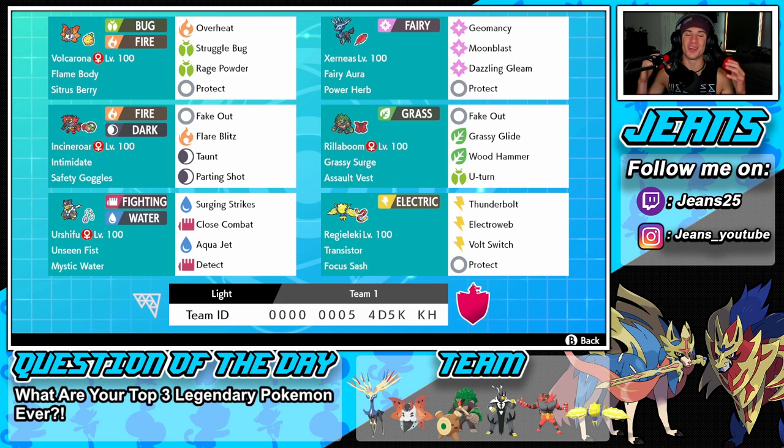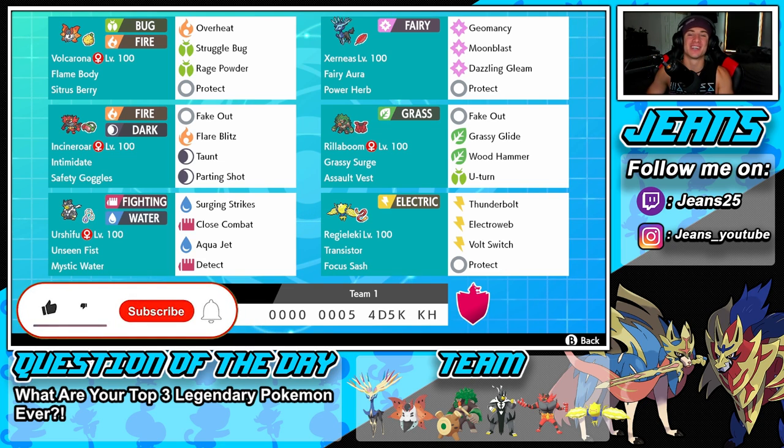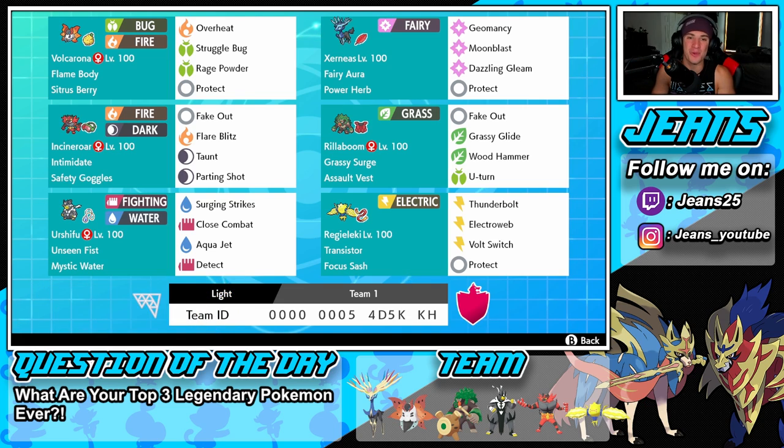What's going on YouTube, Jeans here, hope you guys are having an amazing day. Today we are back playing some Pokemon Sword and Shield, hopping onto that ranked doubles ladder for Series 10. We got ourselves an amazing team to show off today — a Power Herb Xerneas team alongside Mystic Water Urshifu. If you're hyped, smash that like button and click that big red subscribe button. We are so close to 10K subscribers!